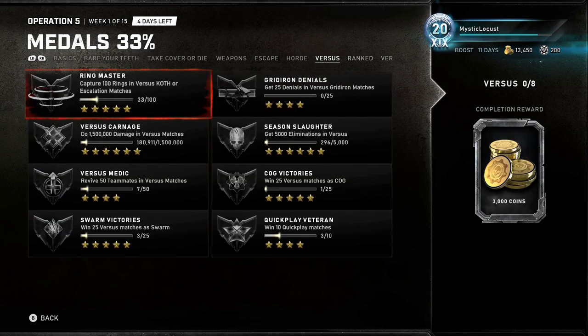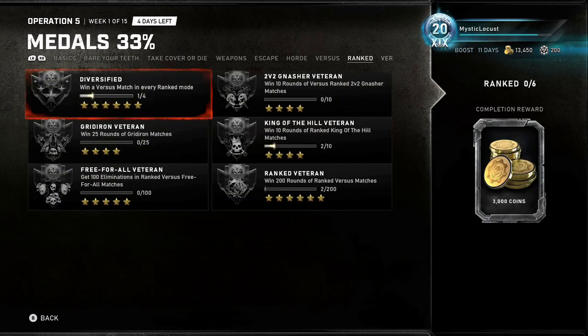For the whole Versus section, most are self-explanatory: Ringmaster — just play Versus KOTH. Gridiron — just play Gridiron Versus. Versus Carnage — you'll get that over time. Season Slaughter: 5,000 eliminations — you'll get that over time as well. Versus Medic: prioritize reviving people. COG Victories: win as COG. Swarm Victories: win as Swarm. Quick Play Veteran: just play Quick Play games.